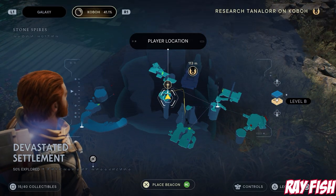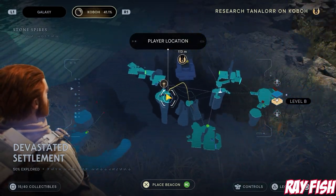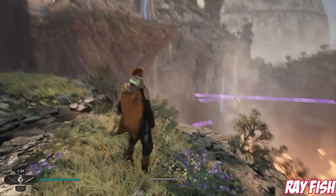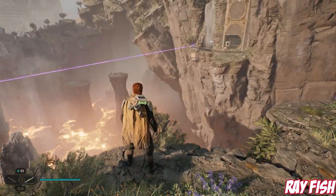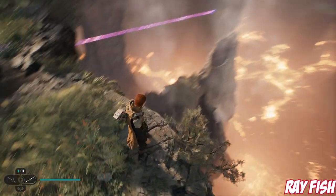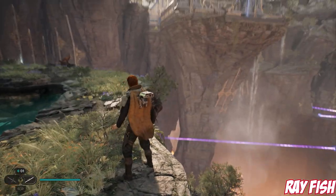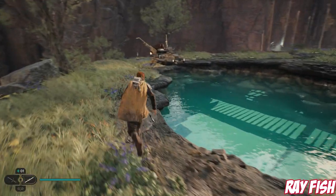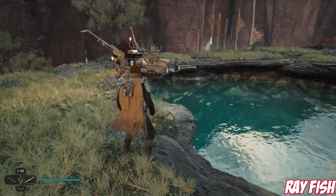Next one is in the Devastated Settlement. This one's quite difficult. This is all story area, so when you get to this area with the story you will know it and you will be able to get there quite easily. It's just near the end of the story — you go up to that little building, just use the flyer to come down here and you'll find Skoova and the Rayfish.